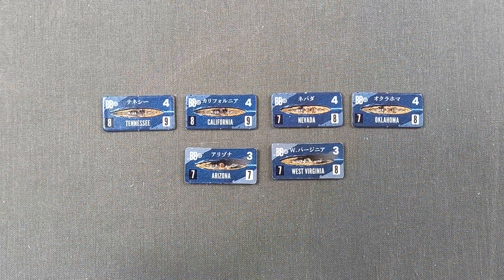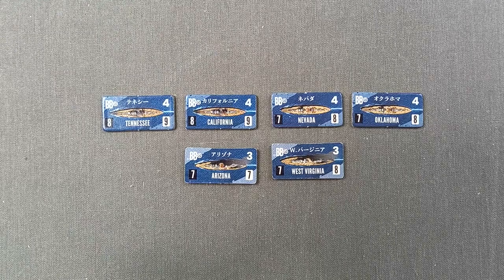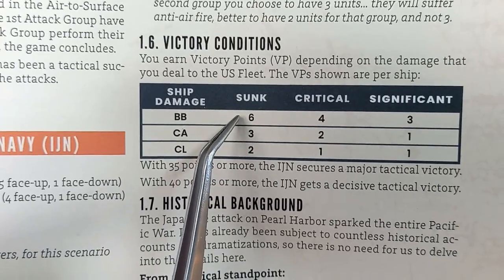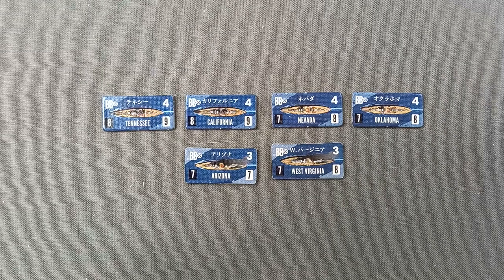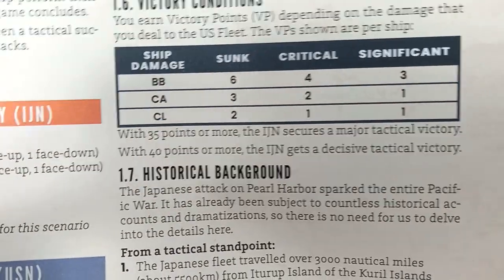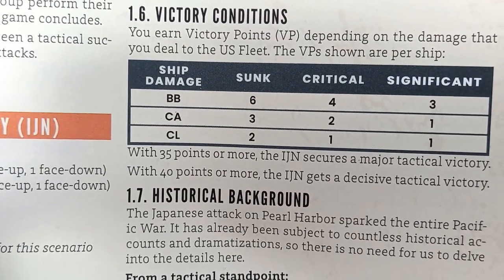The Japanese sank four battleships and left two with significant damage. The victory point table awards six points per battleship sunk and three for significant damage, giving a total of 30 victory points — unfortunately not enough even for a major tactical victory, which requires 35 points. A very hard scenario to win.